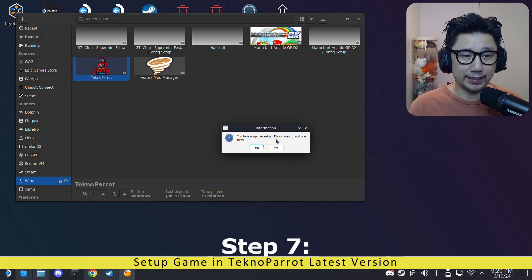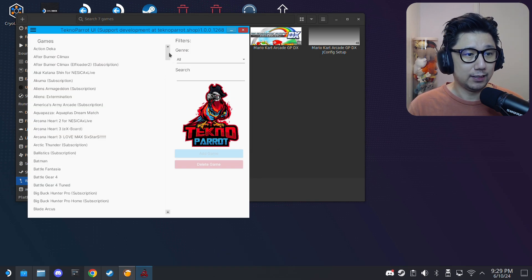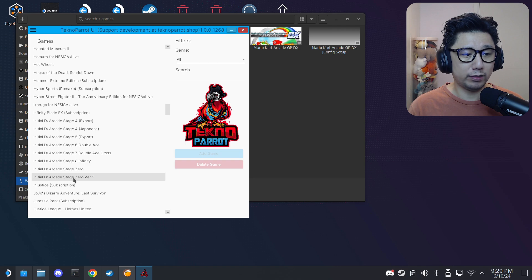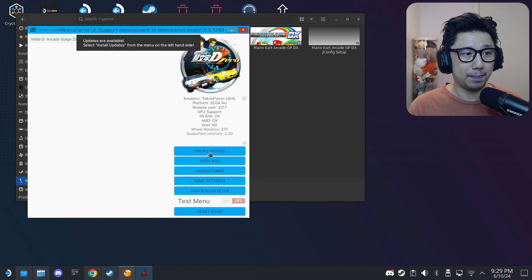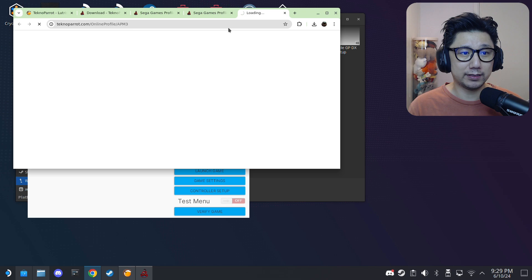It asks if you want to add a game — yes. Now let's find our game. Initial D Arcade Stage 0 Version 2 should be listed. Click Add Game, then go to Online Profile and make sure you have an account set up on technoparrot.com.